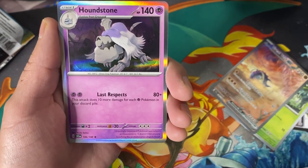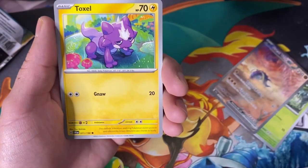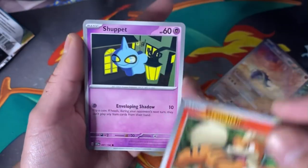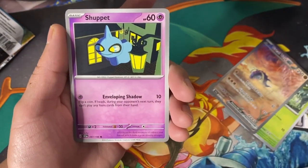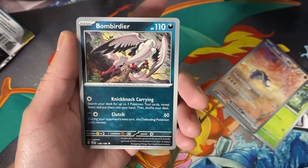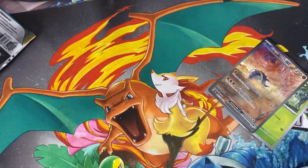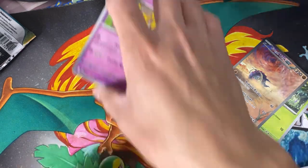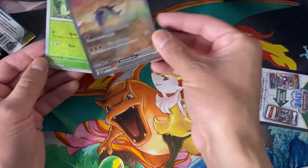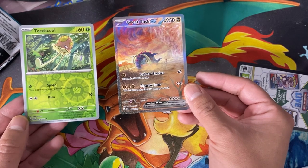We got a Houndstone basic, Leaf Energy, a Toxel, Roulet — these cards are just beautiful. I love the new border. We got Shuppet, a Picnic Basket, Bombirdier, and Hypno — of course we gotta have a Hypno. In the comments let me know what the card trick is for Scarlet and Violet — I have no idea. I did four to the front, I believe.